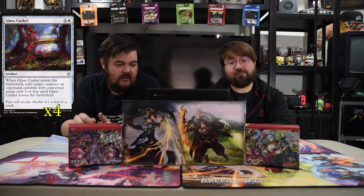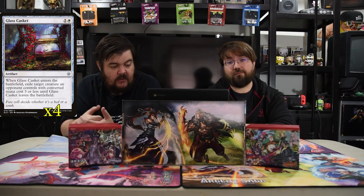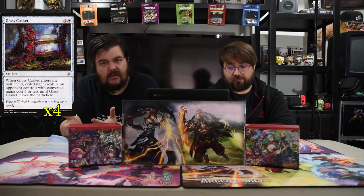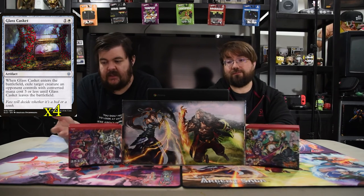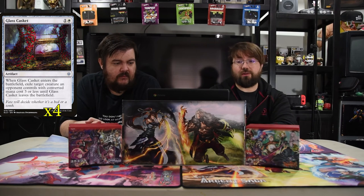Next is Glass Casket — one white and one for an artifact. Whenever it enters the battlefield, exile target creature an opponent controls with converted mana cost three or less until Glass Casket leaves the battlefield. So it's just your creature removal. Simple as that, and three or less is a pretty good number.